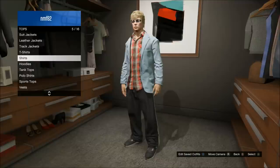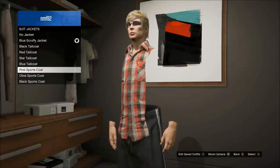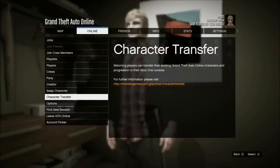Then go ahead and put on that red checkered shirt. After that, go back over to suit jackets and scroll down to the pink sports coat you bought — you're just going to hover over it but not click it. Then hit Start and go over to swap character.